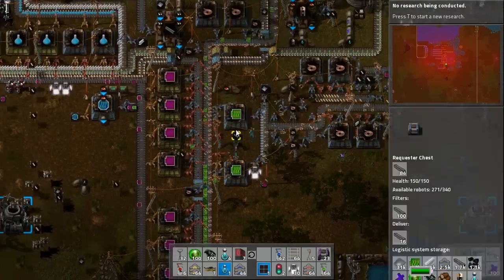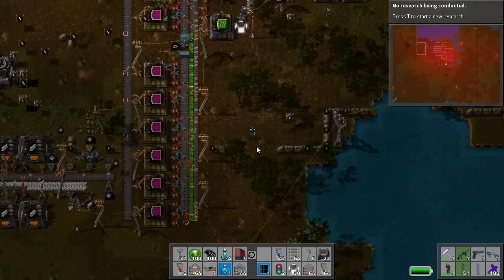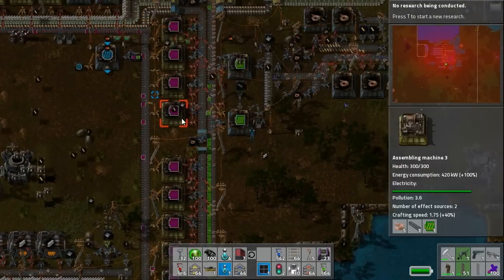I actually want copper on this line for some reason. I get it because I wasn't filling it up, right? That's correct, that makes sense. Okay, so what else? Plastics. So we're missing plastics here. We are not, but we could add more plastic production.